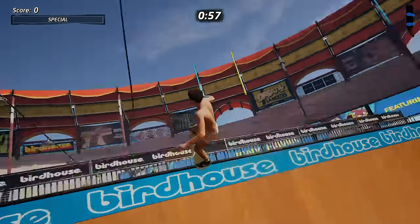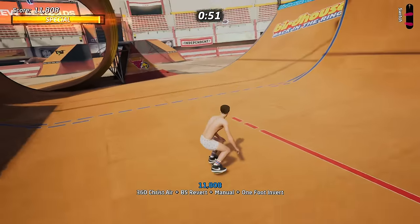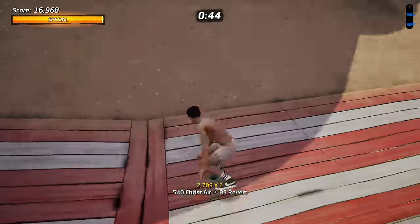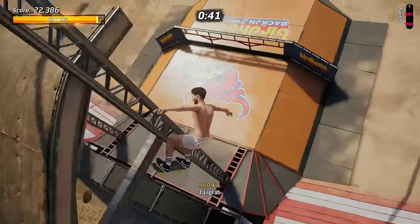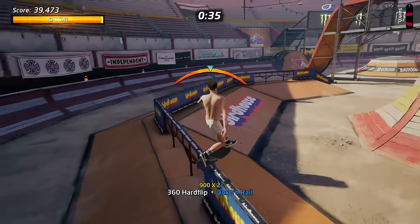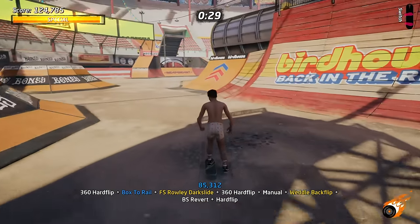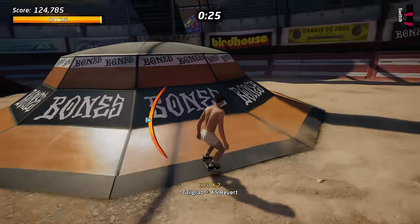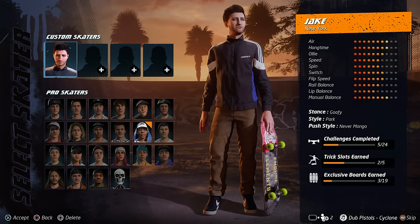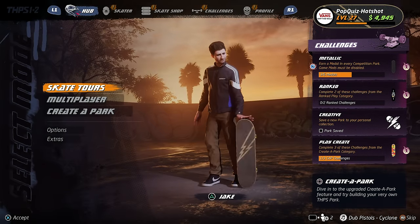Create-A-Skater returns — you can make your own skater and buy clothing and accessories for them, but the Create-A-Skater mode itself is severely lacking and was a big disappointment. You can only have like one body type and a handful of pre-made faces; there are no sliders, so you can't be fat, short, or tall and you can't give yourself a big nose or a small nose or anything like that. You can't make super crazy characters like I used to love doing. I really wish there was more here.